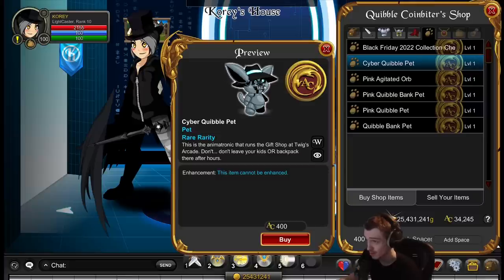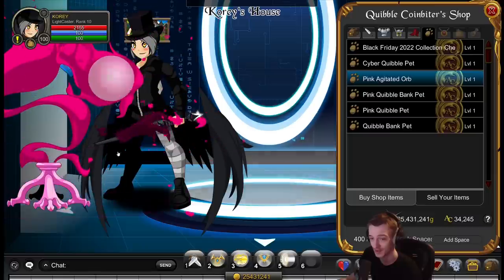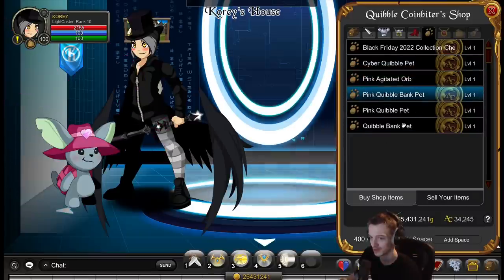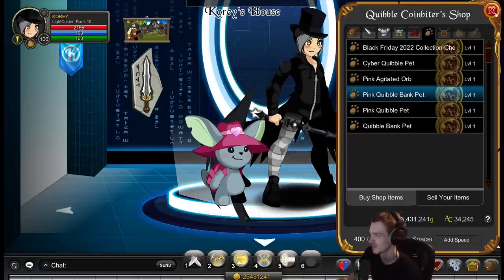A new pet got added - Cyber Quibble. Just plain cursed. I think this was a new pet as well - that's okay. Quibble is larger than I thought. And that's the whole 10k chest.